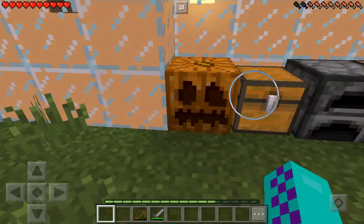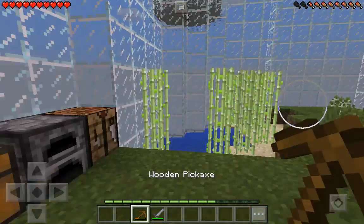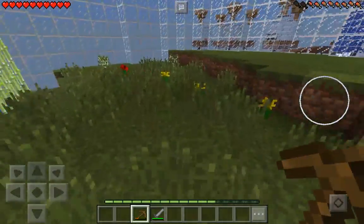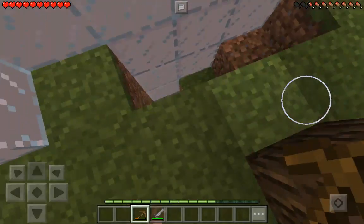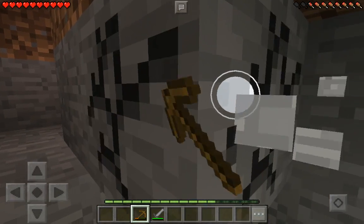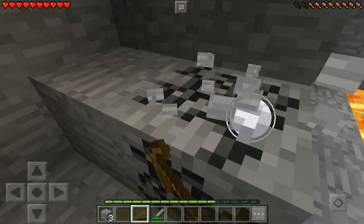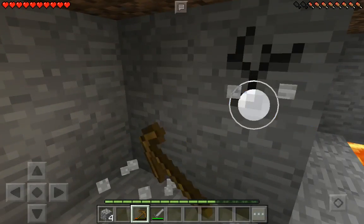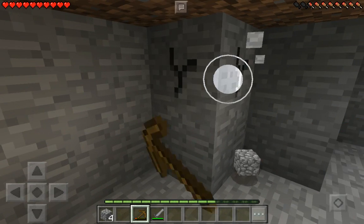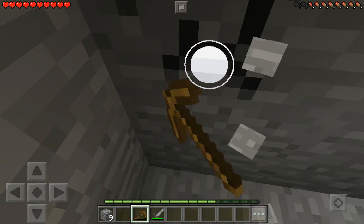We're gonna get ourselves ready a bit - we don't have much here. I'm gonna go mining for a little bit. Where was the mine? I keep losing it. It's right here - I remember it by the oak tree. We're gonna start mining here because there's not really another place we can mine. I just can't go any further down because the ores are there and we don't need those at the moment.